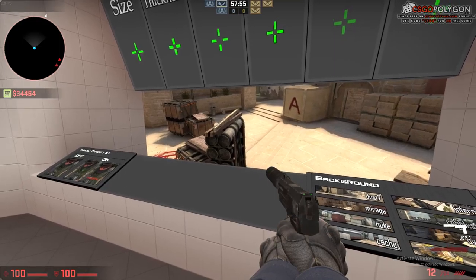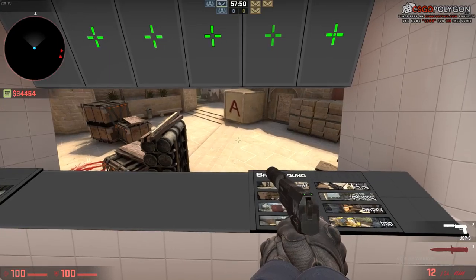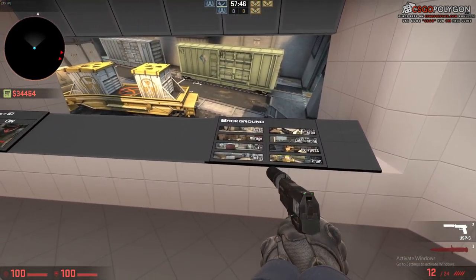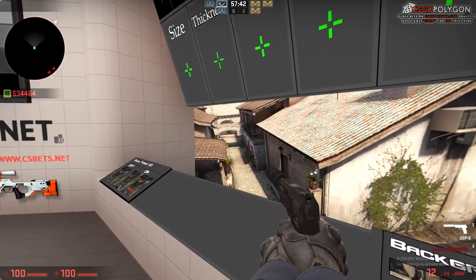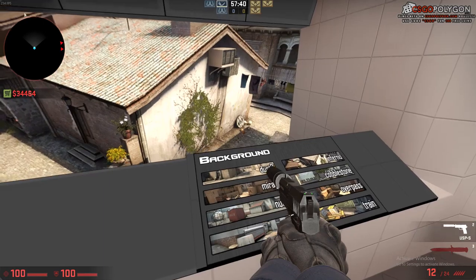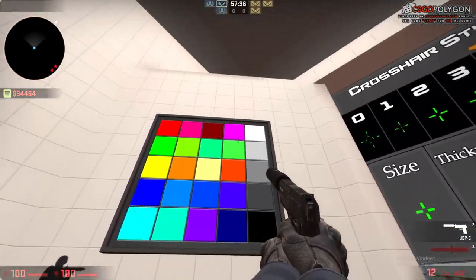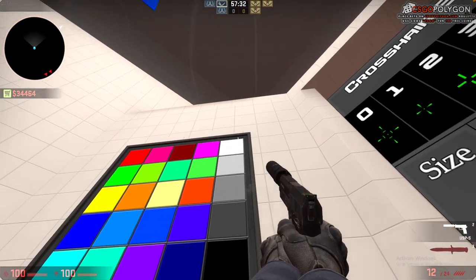I chose black because it's not really hard to see in most scenarios. Maybe here it's a little bit hard to see, but I kind of got used to it. On other maps I don't really find it a problem. You don't have to have it black — you can use pink. People say not to use white.